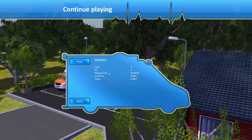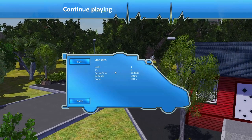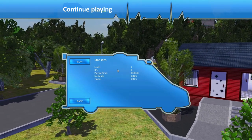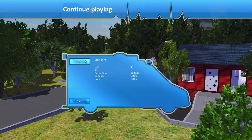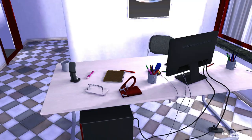Hey guys, Agent Nico here. Welcome to Emergency Ambulance Simulator. It's an old game that I picked up and wanted to play and test out. So let's start with level 1. My guess is that we run an ambulance.